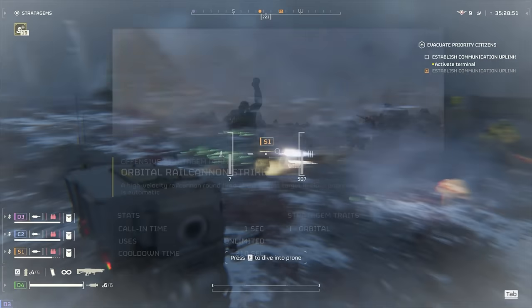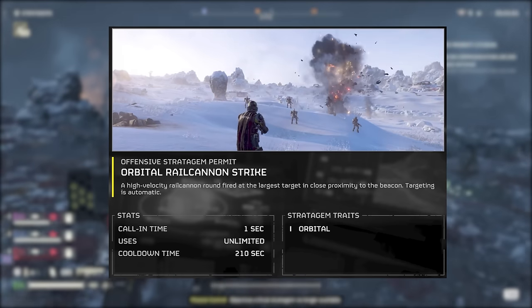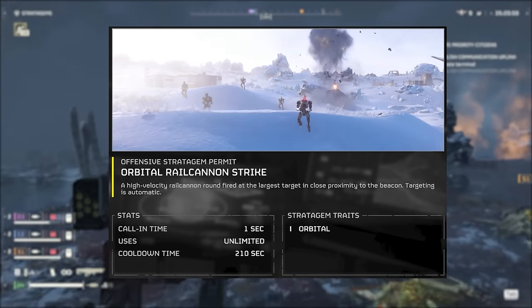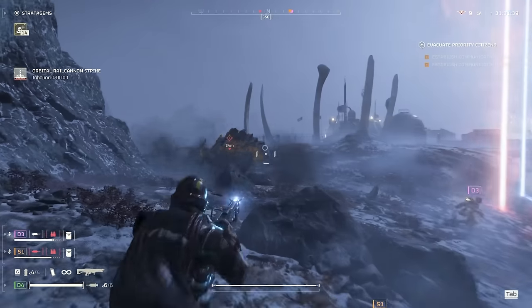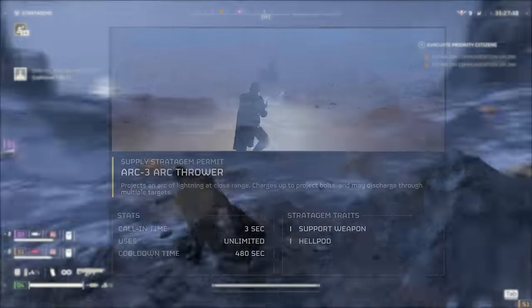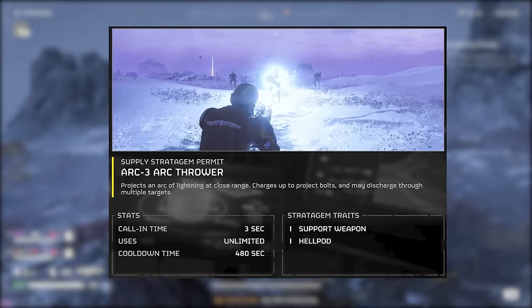The third stratagem I use is the orbital rail cannon. You toss it near a bio spewer or a charger and it's guaranteed to get hit by a really powerful shot. It just does a lot of damage instantly, so it's good for taking out the bigger guys. The last stratagem is the arc charger. You're pretty much using these when all the other stratagems are on cooldown, so you always have something on hand to deal with the much stronger guys.